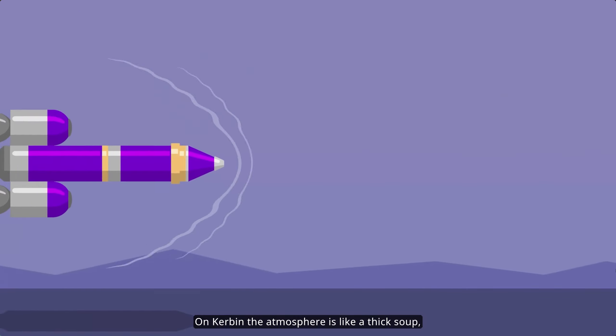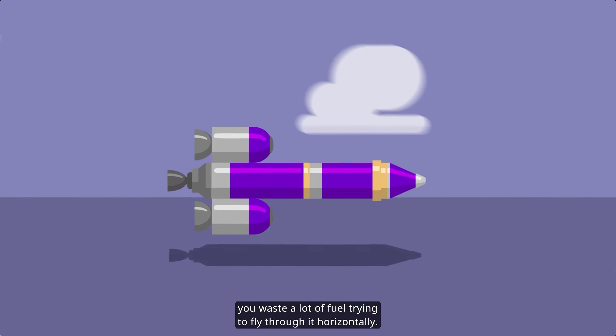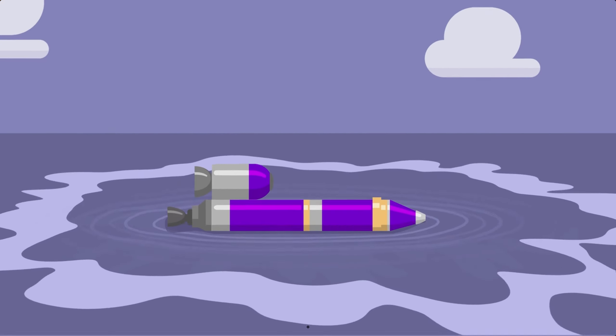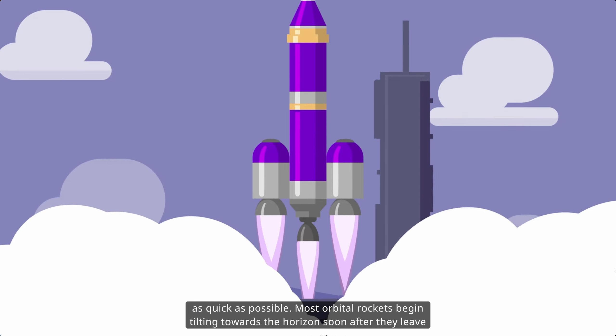On Kerbin, the atmosphere is like a thick soup. You waste a lot of fuel trying to fly through it horizontally. By launching vertically, you cut through the thickest part of the atmosphere as quickly as possible.